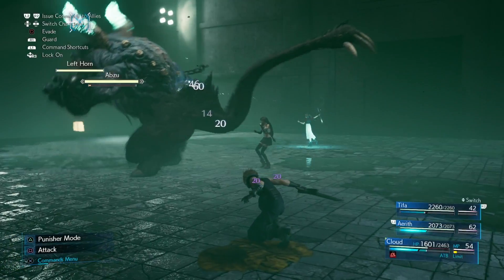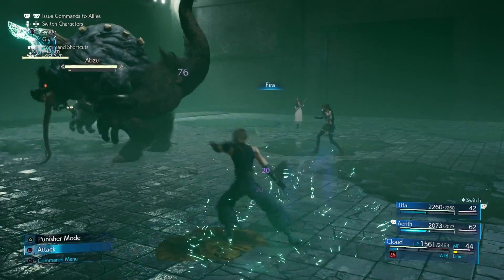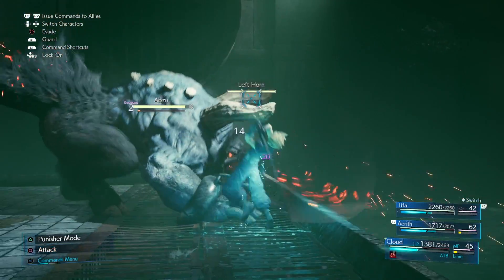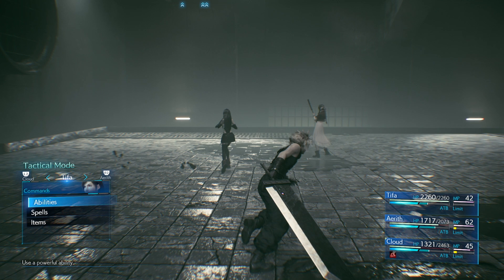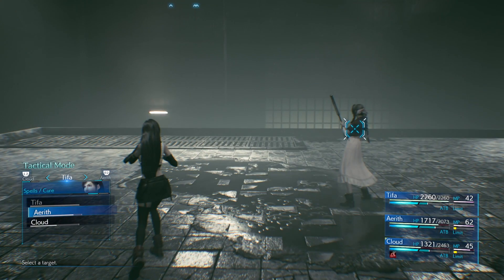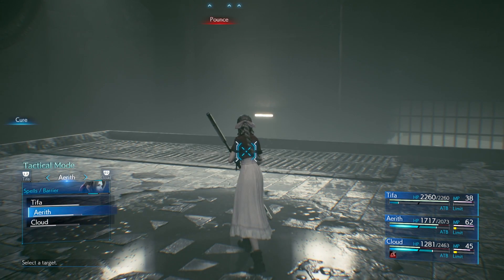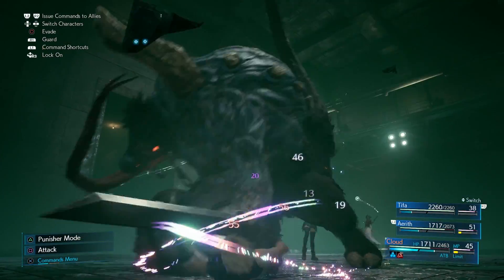As soon as the fight starts, you want to get in, do some hits, roll out, and build up your ATB. Then you want to unleash Fira on one of those horns and just repeat that a few times to do huge damage. Keep Cloud in the fight — he's the main person you're going to use. Hit him up with cures any time his health gets near the 50% mark, especially when Abzu goes up on the wall, because Abzu is going to jump down and bind Cloud and do a lot of damage.